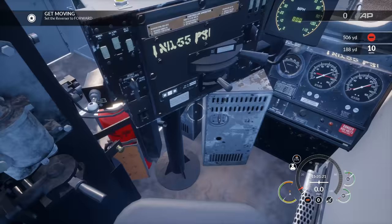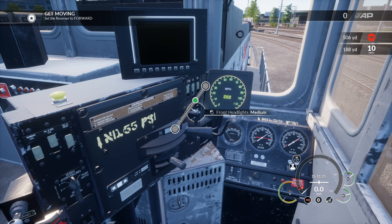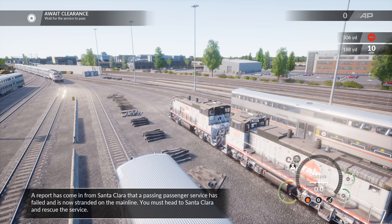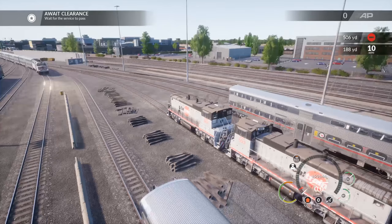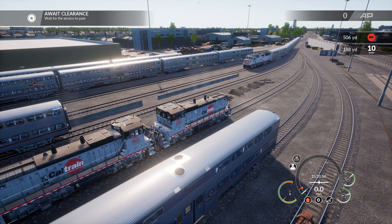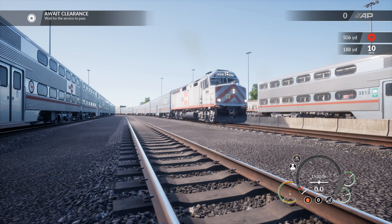Independent brake to release. It's so touchy with that bail-off. Reverser to forward — before we do that let's get some lights on, because they never have you turn the headlights on for whatever reason. Medium headlights on, reverser to forward, and we'll wait for the service to pass. A report has come in from Santa Clara that a passing passenger service has failed and is stranded on the main line. You must head to Santa Clara and rescue it. Here comes one right now — that's why we're waiting for them to leave.